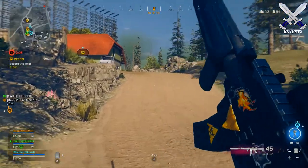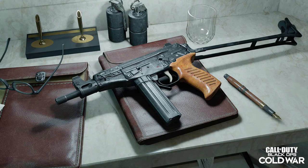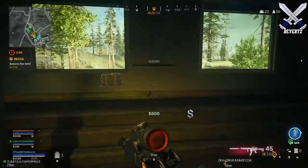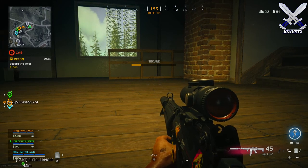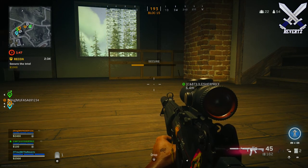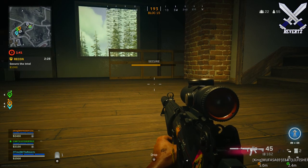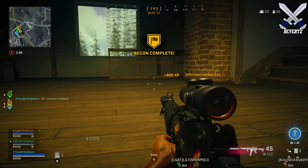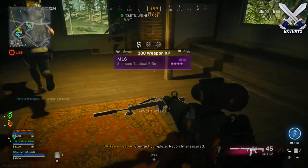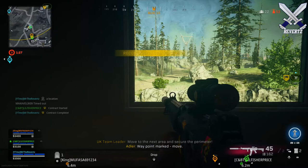Later on in the season, we have the OTS-9 SMG. Boasting great stopping power and a phenomenal fire rate, the OTS-9 is hindered only by its low magazine capacity of 20 rounds. I could definitely see somebody slapping on an extended magazine, or maybe a 40-round mag if it has it. I could see this SMG being very meta for sure in the future. We also have a new melee weapon, the Mace. Those are the new weapons we're getting within Season 4 for Black Ops Cold War and Warzone Battle Royale.